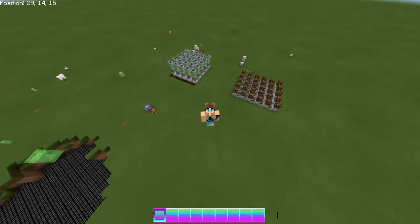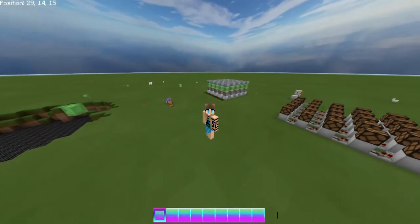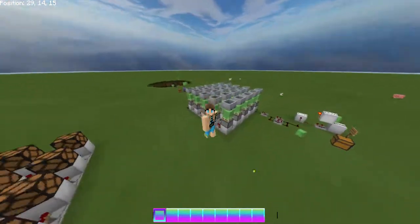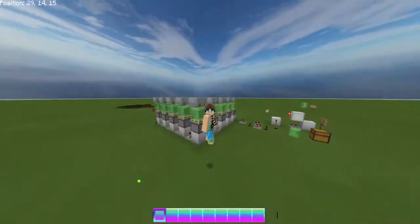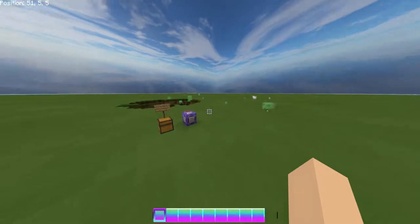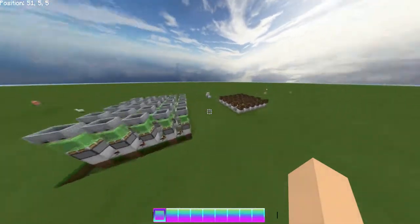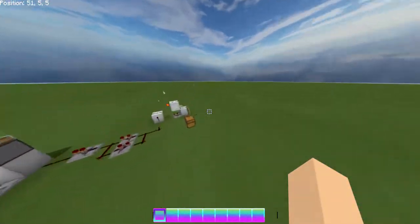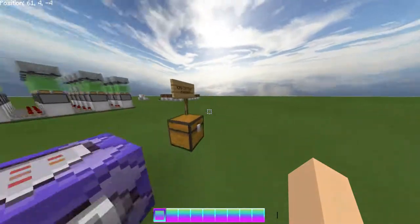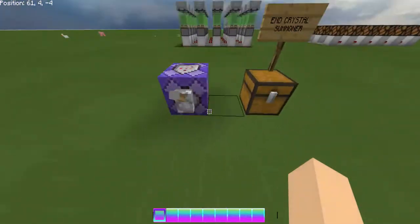Hello everyone, welcome to this video! I'm going to be teaching you two — or I guess three — contraptions to make in Minecraft. We have the slime wave contraption and the end crystal summoner, and we're gonna start with the end crystal summoner.